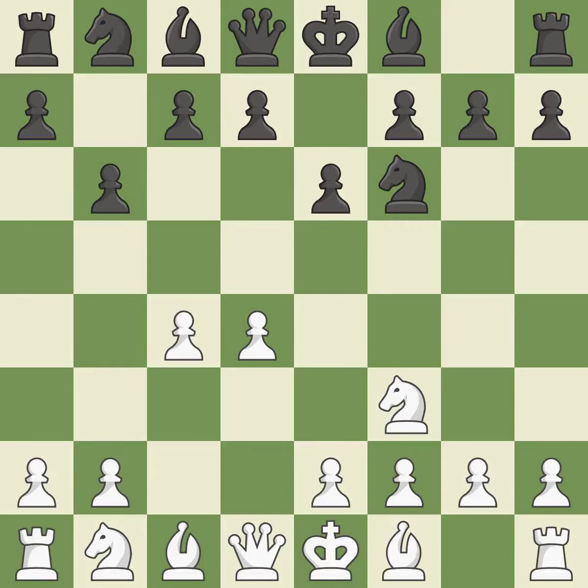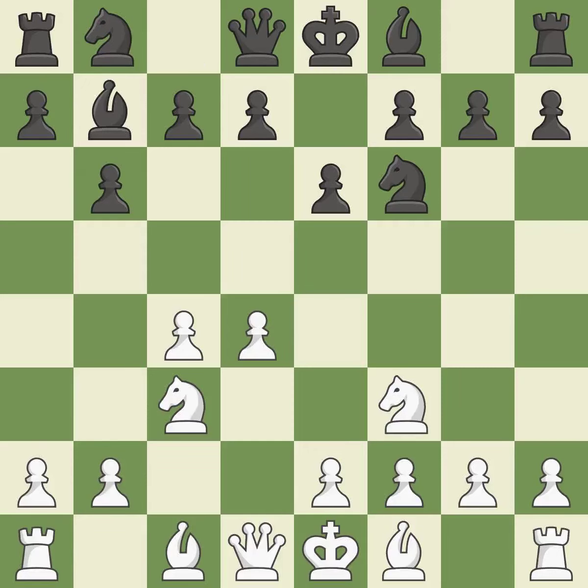The light-squared bishop is getting ready to be fianchettoed by the Queen's Indian Defense on b7, where it will affect the long diagonal. The d5 and e4 squares are under the control of NC3, which advances the knight into the center. Fianchetto move Bb7 places the bishop on the long diagonal. A3 controls the b4 square, stopping Black's normal plan of pinning the c3 knight with Bb4.